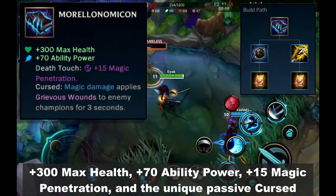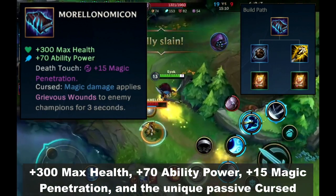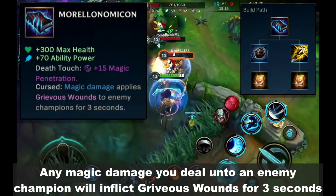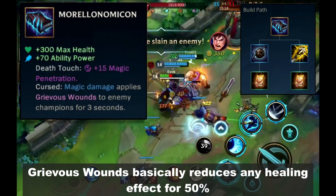Next is Morellonomicon — plus 300 max health, plus 70 ability power, plus 15 magic penetration, and the unique passive Cursed. Any magic damage you deal to an enemy champion will inflict Grievous Wounds for 3 seconds. Grievous Wounds basically reduces any healing effect by 50%.